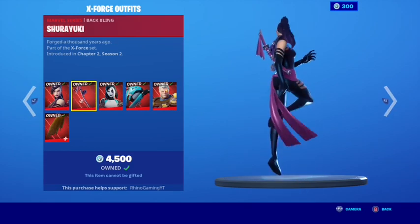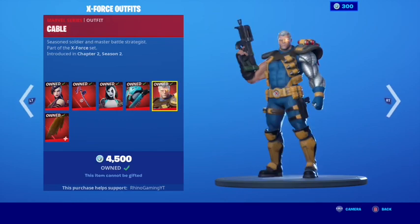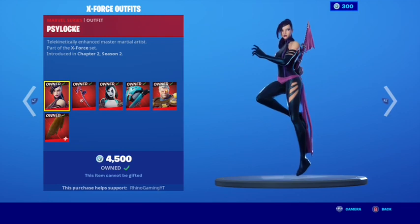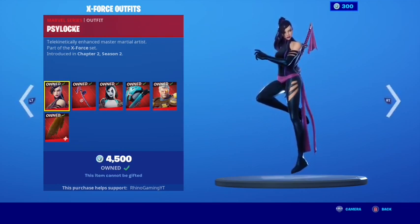Here we have in the bundle: Psylocke, the Shuriyuki Back Bling, Domino, the Domino Pack, Cable, and the Cable Cloak. You have the option to buy them in a bundle. The real price was 3,000 V-Bucks for the bundle; 4,500 is just the cost of all these separately.